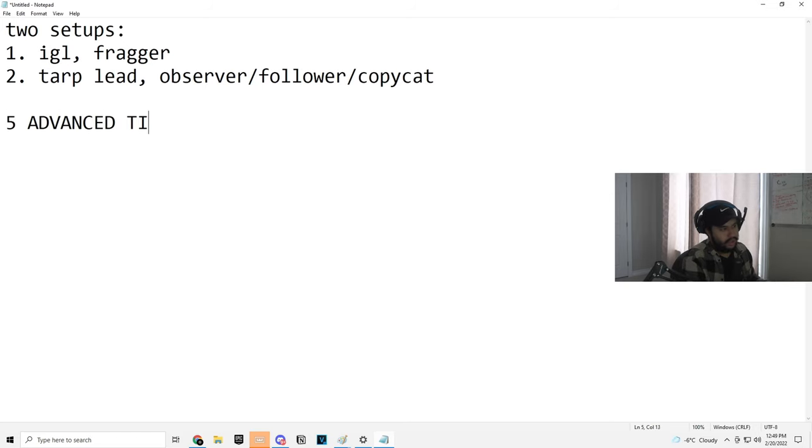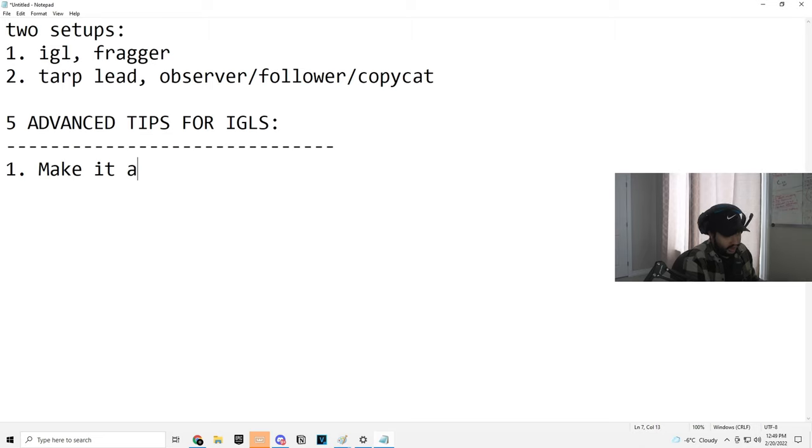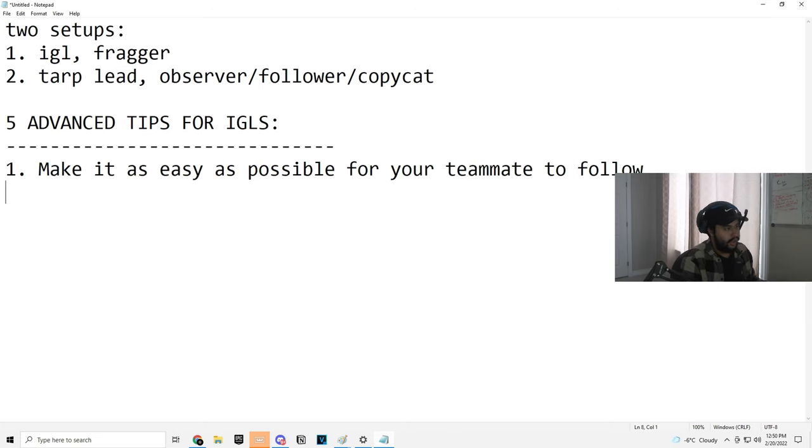Five advanced tips for IGLs. First thing — very simple, but actually really important, even though it sounds not that advanced. I really want you to understand the impact this tip has on your gameplay, and it's as simple as: make it as easy as possible for your teammate to follow. When I say follow, I don't just mean physically, although that's an aspect of it. I mean your tarps, the rotates you do — make it as easy as possible for your teammate to follow.